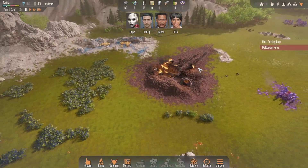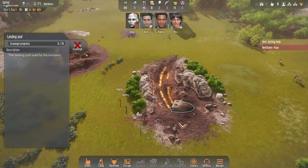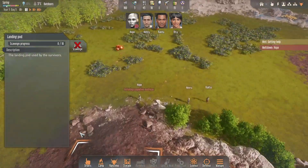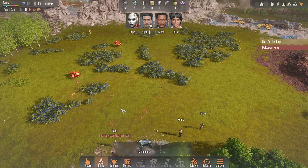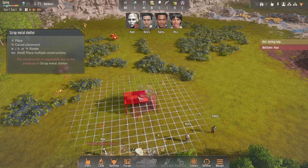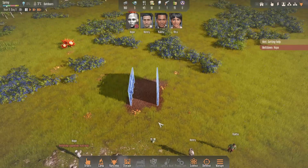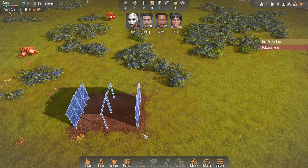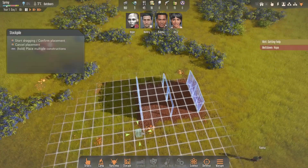First thing we need to do is set this for scavenge — we're going to scavenge our landing pod and grab everything out of it. I'm going to put some storage and places to sleep down in this area. We've got a fair bit of scrap metal so we'll build two shelters back to back so they can walk straight through. We need one for beds, and if you hold shift you can place another one right next to it.